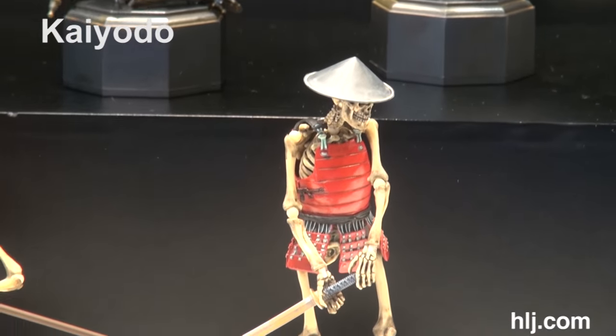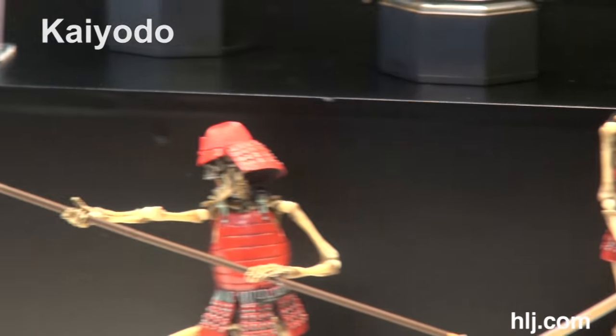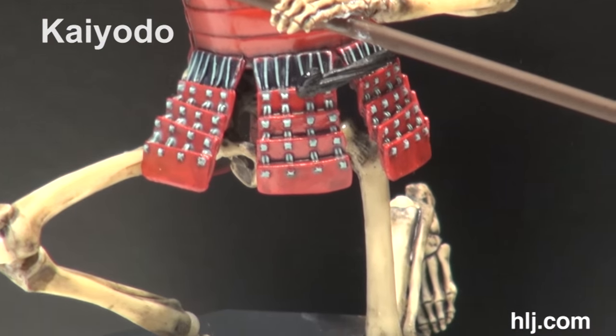You also get colored versions of them — these are jilai and you can see the yoroi armor. Actually a lot of detail on the yoroi — they got the stitches in there, the helmet on the kabuto, and the various layers. Looks really detailed.